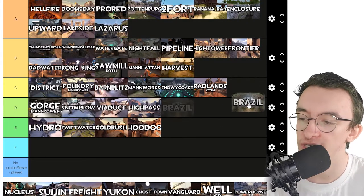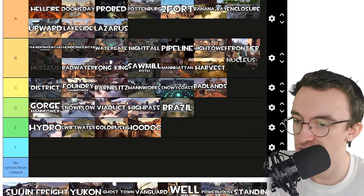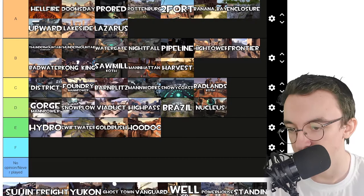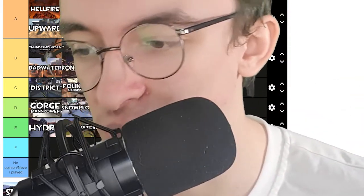Brazil — please come to Brazil, but I will not because it's a D tier map for me. Nucleus — also a D tier map in my opinion. There are some prime airblasting spots but you have to be in a good place to do them, and I'm usually not. So I don't vibe with Nucleus.